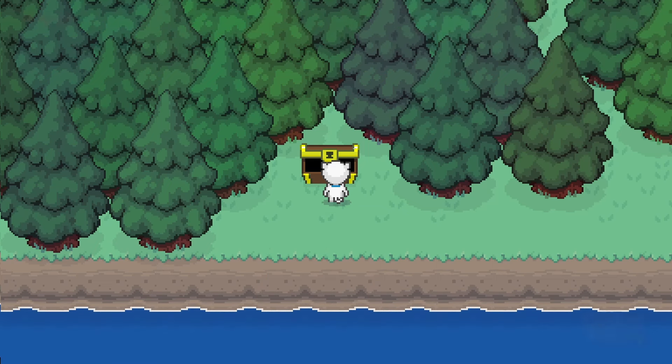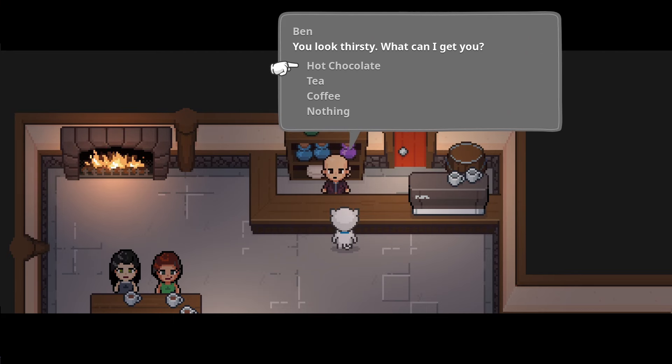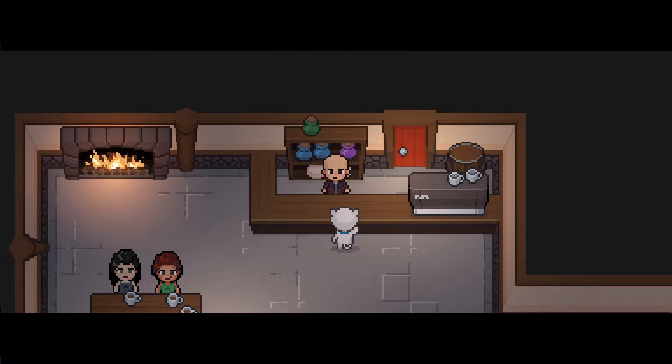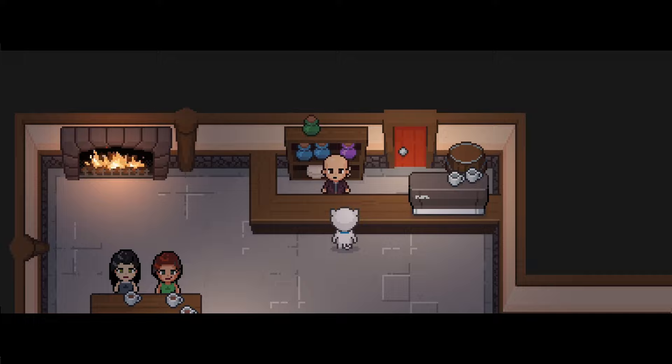This also led me to implementing a mechanic that I'd been thinking about — I gave Coco a reusable cup that she can fill at the cafe. The cafe had been a test scene for a very long time; in fact, I think the ordering a drink dialogue was probably the first dialogue I ever wrote for the game.